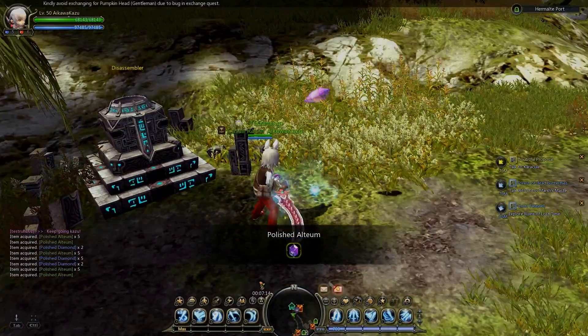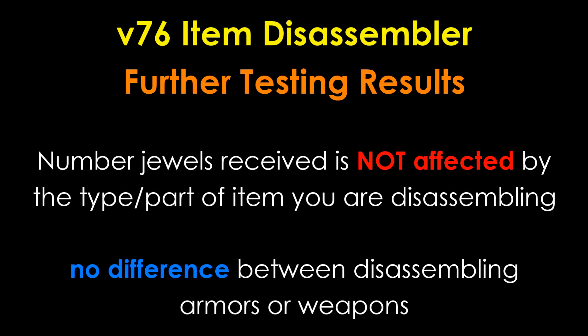As you can see, there is no difference in the amount of jewels you will receive across all the different parts you use. Armor pieces will yield the same number of jewels as weapons in the new item dissembler. So what's the catch? Firstly, the number of jewels is not affected by the type or part of item you are dissembling — there is no difference between dissembling armors or weapons.